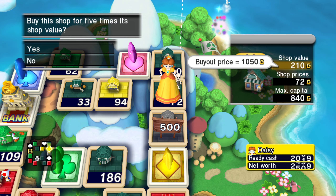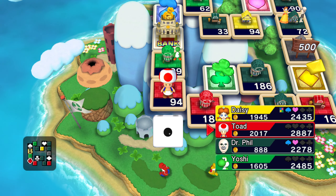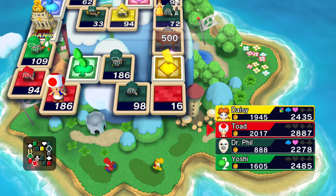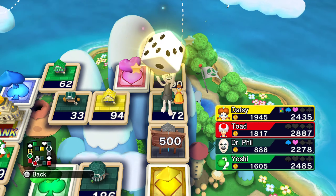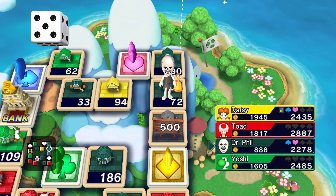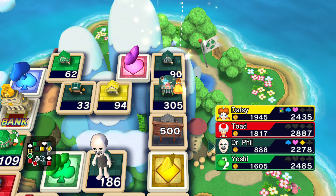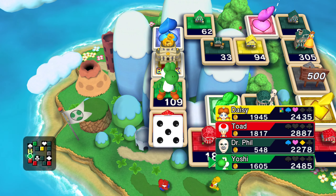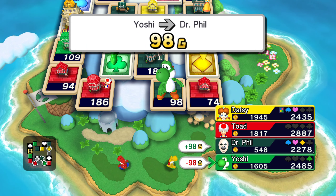We need Toad to get a three. Oh no, he's gonna invest. I have a problem with it - that's not the one I wanted him to invest in, that's the one I wanted to own as well. Let's see if we can get a one - that'll actually be pretty good. No. Let's just start investing some of these other properties then. Gotta make these properties expensive so they start losing their money like crazy. Every little bit is helping.